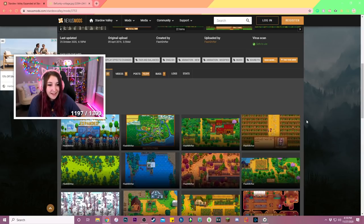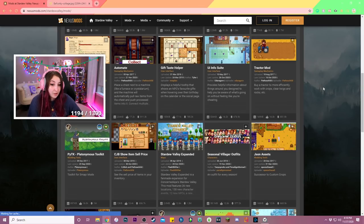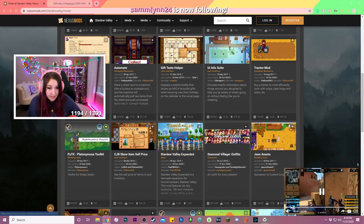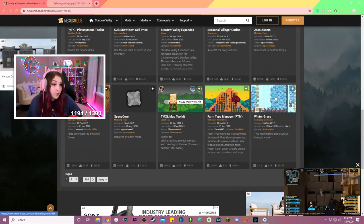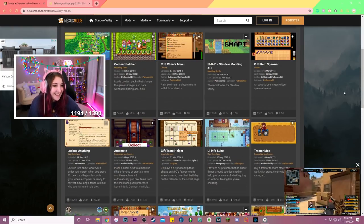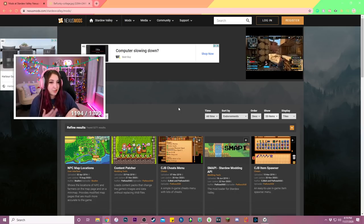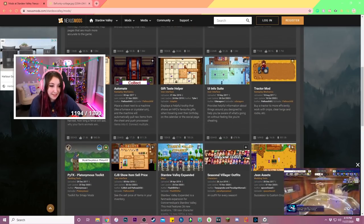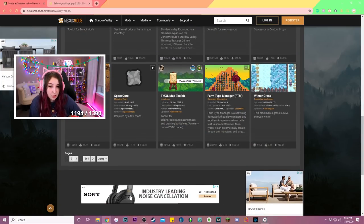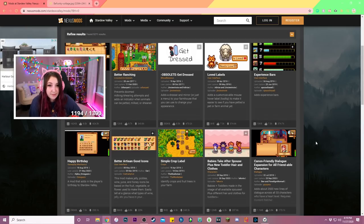I'd never seen anything like this. I haven't modded my game in years — I didn't realize all this stuff was out. This came out April 2019. But there are so many things: winter grass, you can change the dogs, the horses — you can change horses to unicorns or change cows to deer or something cute like that. There's just so many different things you can do. I really wanted to show you guys that mod because it's so cool.